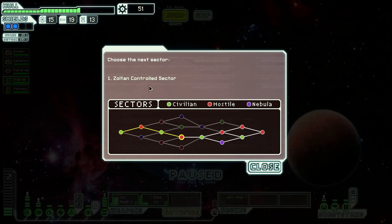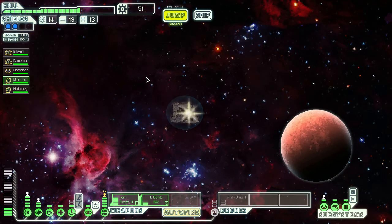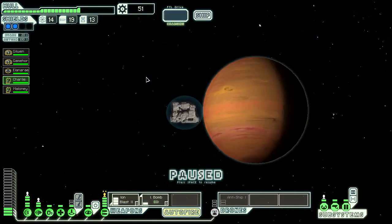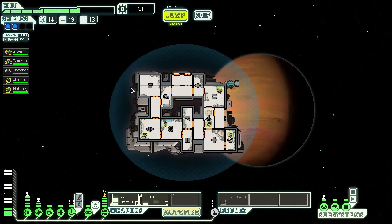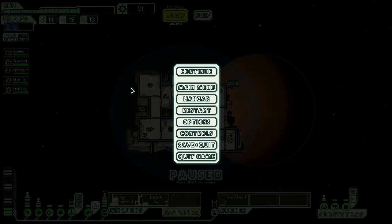And we only have a Zoltan controlled sector. We'll try to have fun in the Zoltan controlled sector in the next video. The Zoltan patrol their borders but let you pass when you ID as Federation. Let's hope they won't be so courteous to the rebels — we shall find out in the next video. Thank you very much for watching and see you soon, bye!